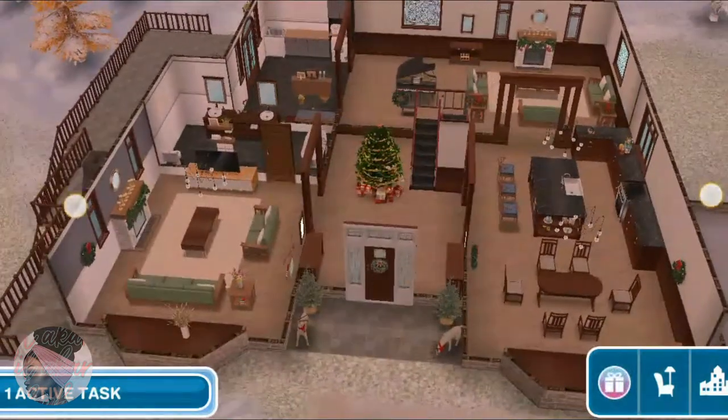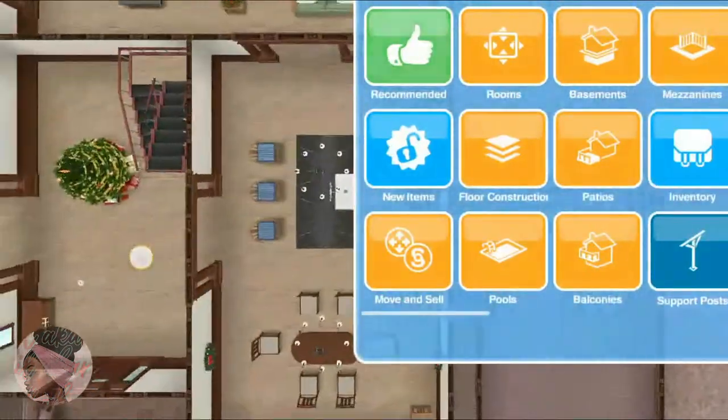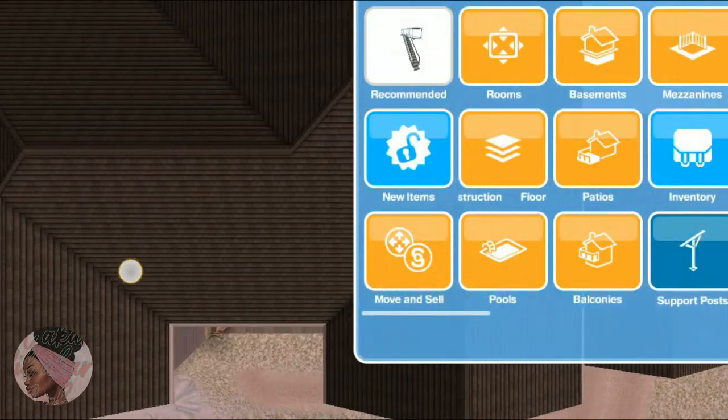So this is the house. The next thing that we're gonna do is to delete the rooms, the patios, and the balconies.